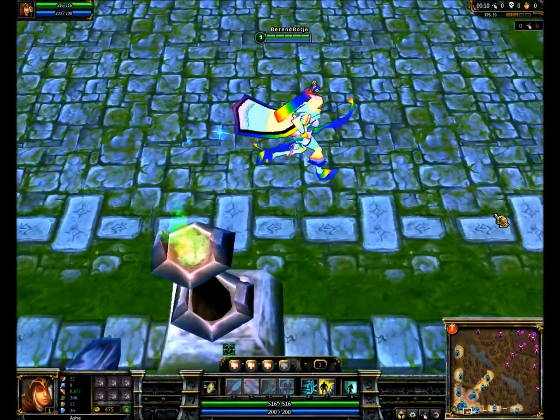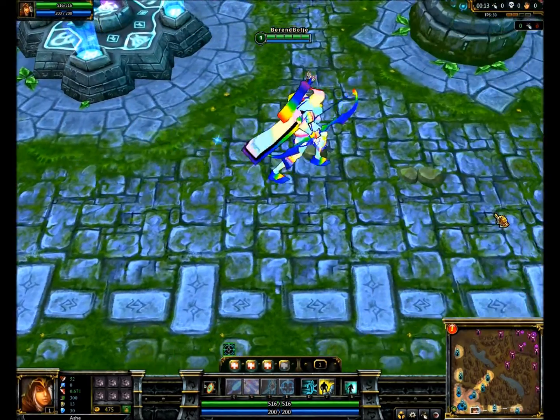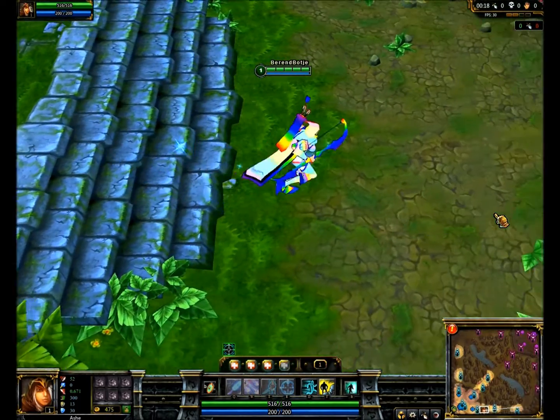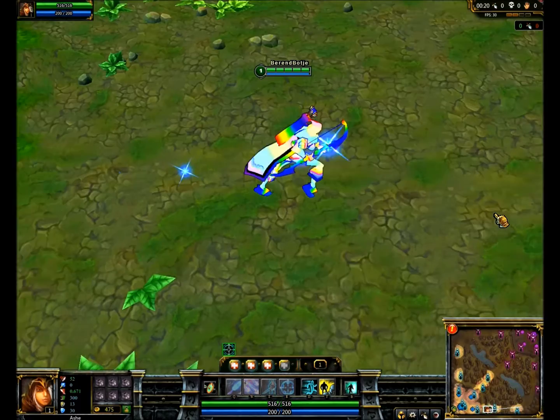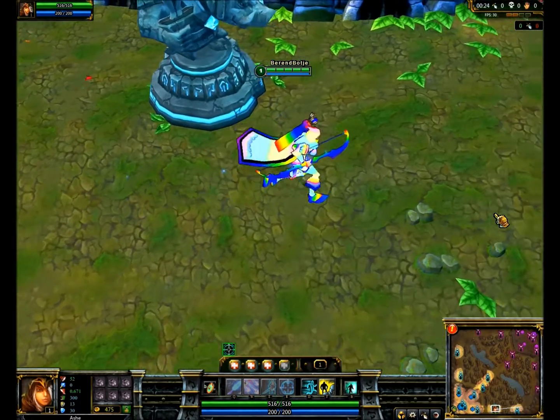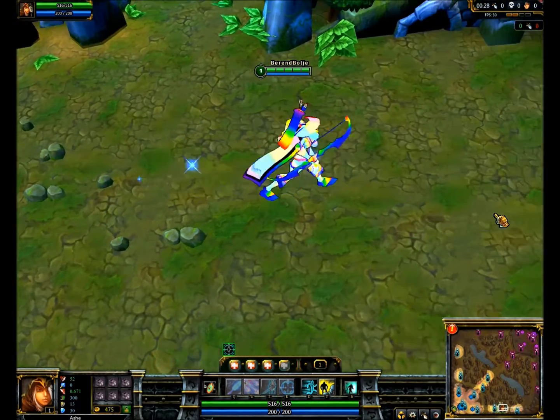We have a bow which is a rainbow bow now. Then we have a little bit different colors on some of the body parts. I'm still going to change the cap she's wearing into a darker shade of rainbow, but that's details.